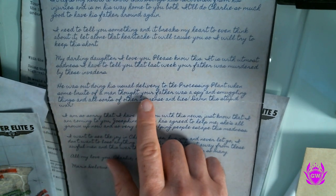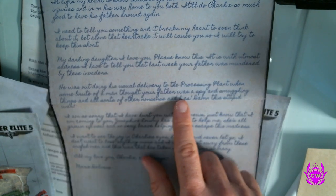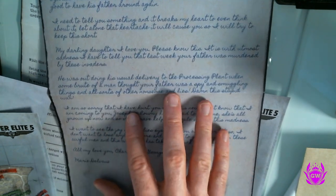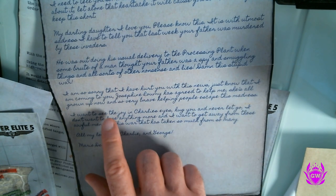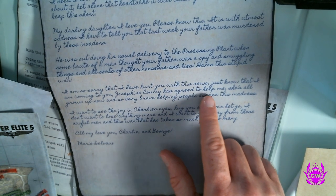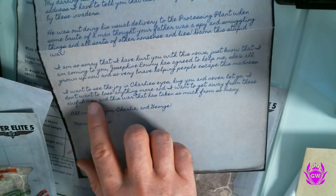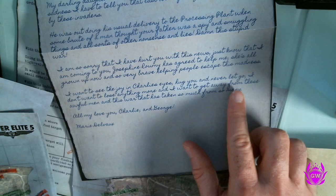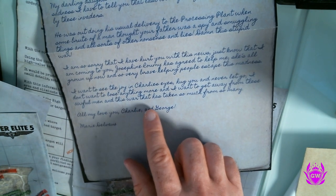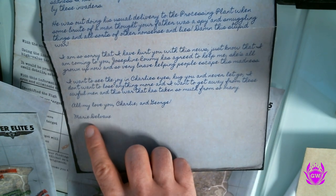'He was out doing his usual delivery to the processing plant when some brute of a man thought your father was a spy — smuggling things and all sorts of other nonsense and lies. Josephine has agreed to help me escape this madness. I want to see the joy in Charlie's eyes, hug you, and never let go. All my love — Mary Devro.' So this is connected to the Devro Grocery delivery list.